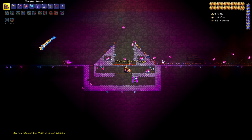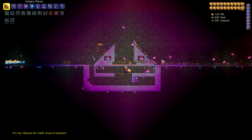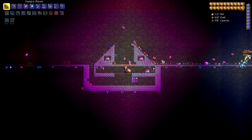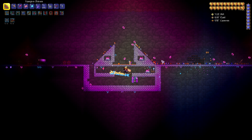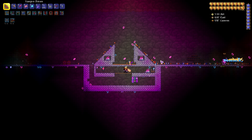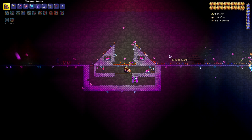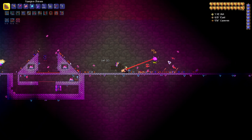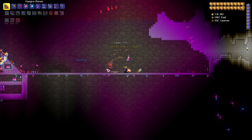The candle allows you to stand still in your mob farm while chaos elementals still spawn. Be careful of hallowed mimics — I would recommend not being fully AFK, but also being ready to fight. You don't have to stay up top all the time, but come up here whenever something spawns that can get through blocks.